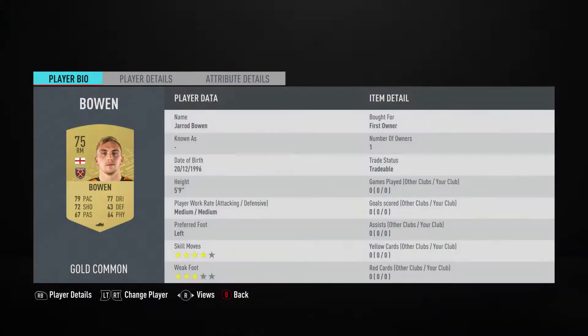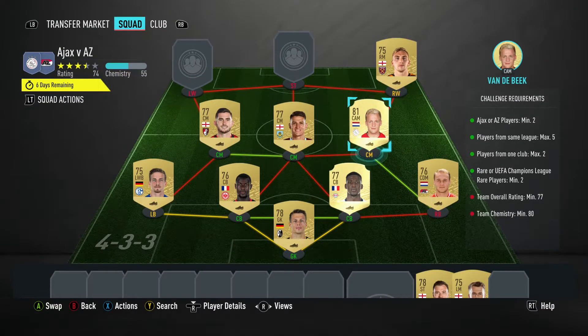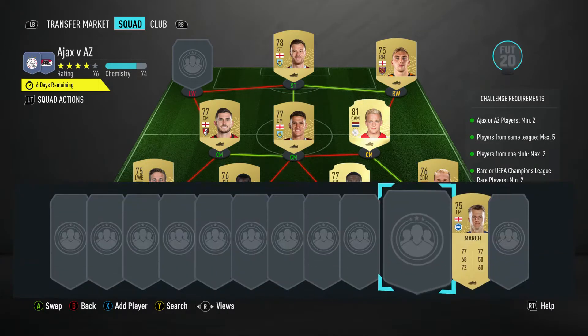The right winger is a right midfielder slot. It's Jarrod Bowen — you should be able to get him for 800. He plays for West Ham in the Premier League and is English. The striker is Ashley Barnes — pulled for 600, plays for Burnley in the Premier League and is English.